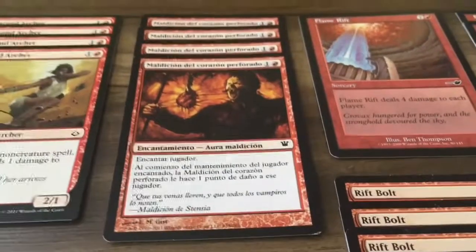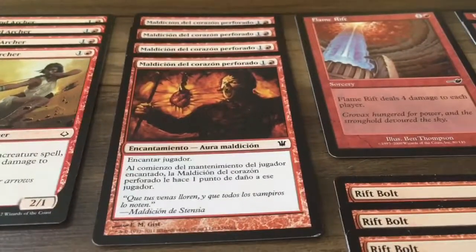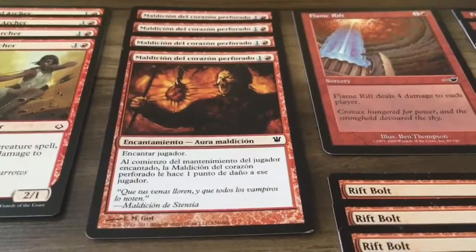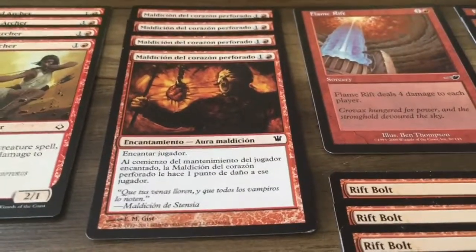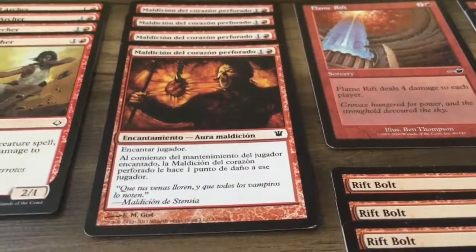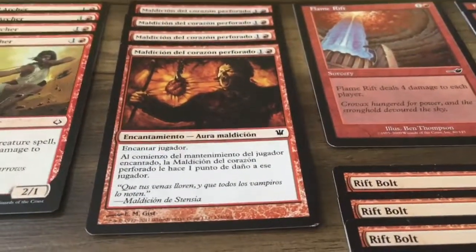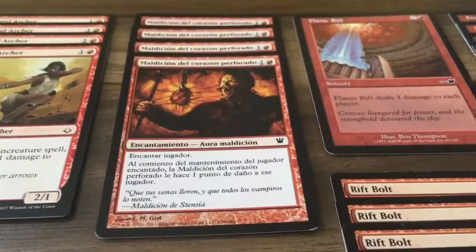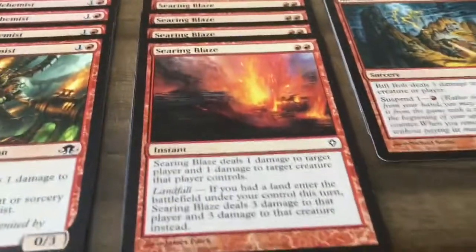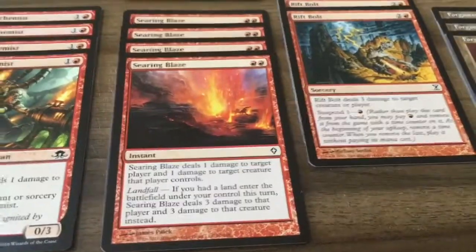Pierce Heart — I got this Spanish playset, it's called Maldición del Corazón Perforado. It costs one and red and deals one damage to target player in their upkeep. If played early it can win the game.